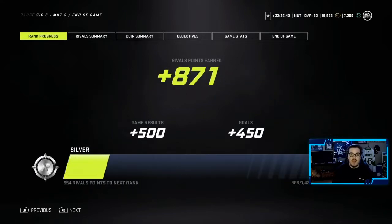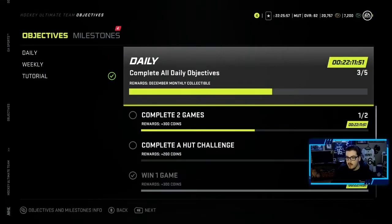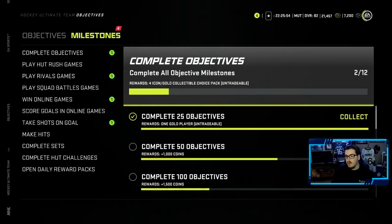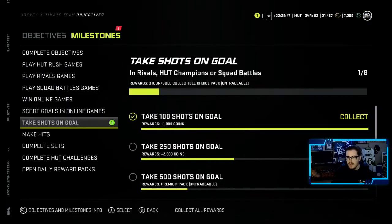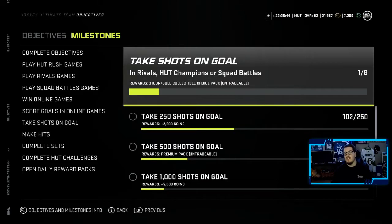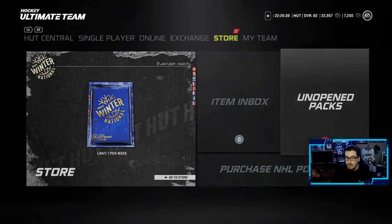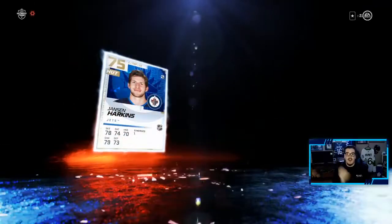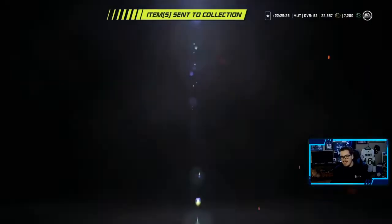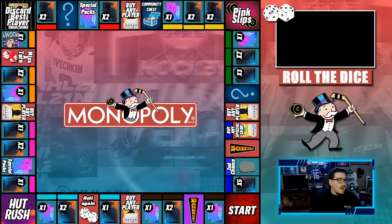We're above 20k coins. Completed seven objectives — a bunch of coins added. Gold player rewards from rivals: one gold player pack. We're at 22,000 coins, close to 23k. Opening two gold player packs — the second one gives us an A6-plus. Kerfoot — not bad! And just like that, we're back at the board.